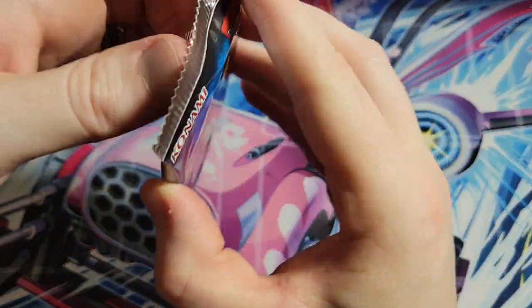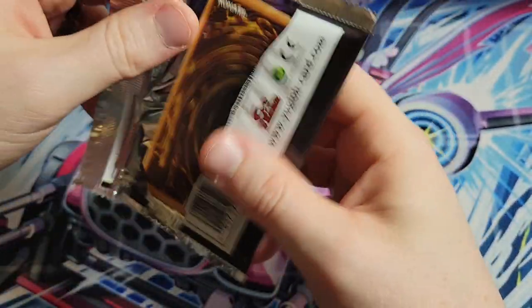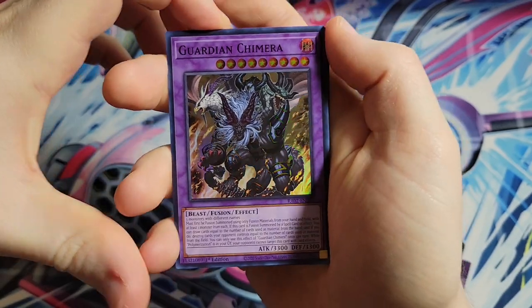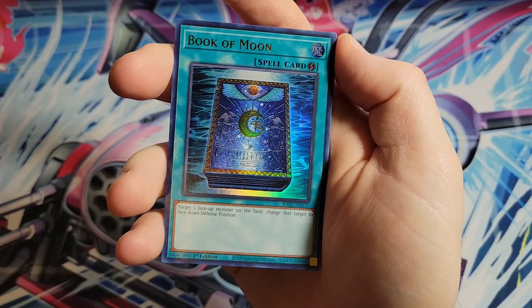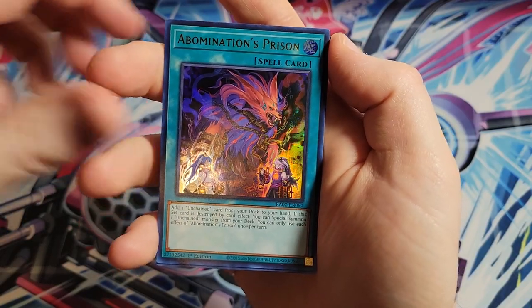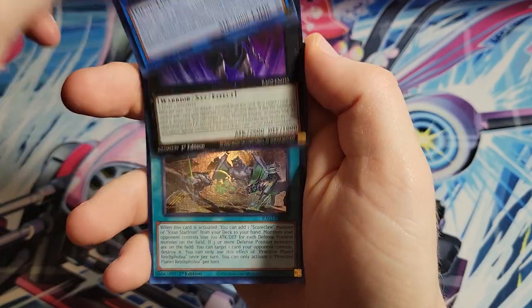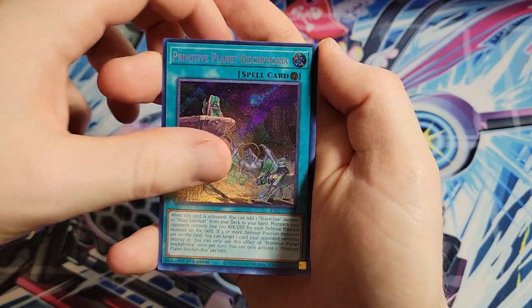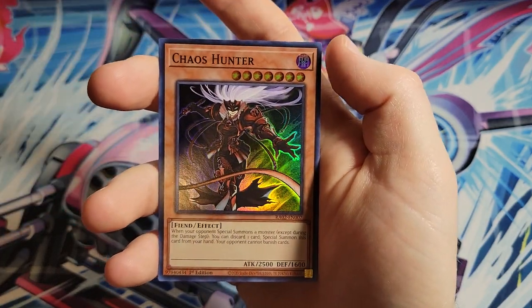Still looking for those ultimate rares and the good cards. Price point seems to be everyone's main complaint. We got Solemn Judgment, Solemn Warning, Solemn Strike - all decent. We got Assault Guardian Chimera, Charge of Light Brigade, Book of Moon, Abomination's Prison, Underworld Goddess of the Closed World, Phantom Knights, Break Sword as one of our collector rares, Rikephobia, Ghost Mourner and Moonlit Chill, and Chaos Hunter.